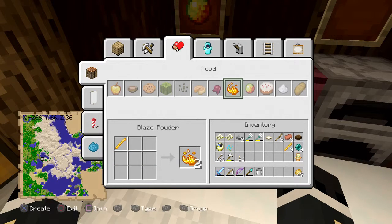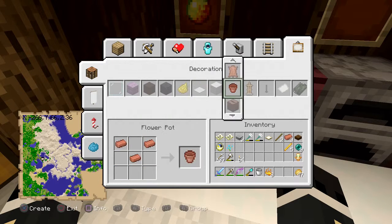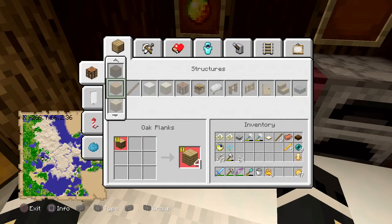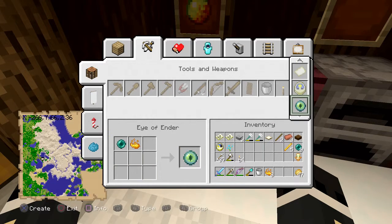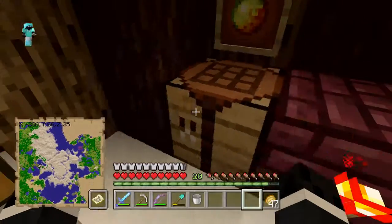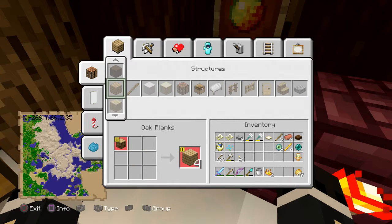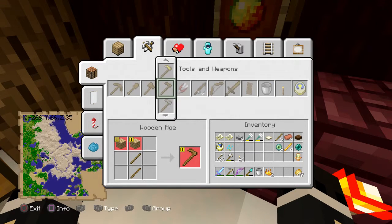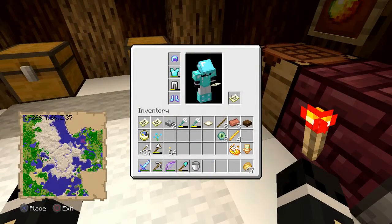Let's go into food for blaze powder. We need eight blaze powder. And if we can find where eyes of ender are, then that would be lovely. Tools and weapons, perhaps? Yep, here it is, right at the end. We need eight of these, and then we have a spare one. Hopefully if we come across an enderman in this episode, we'll be able to make an ender chest — that would be very good for us so we can easily transport items to and from the end. We have some spare blaze powder here.